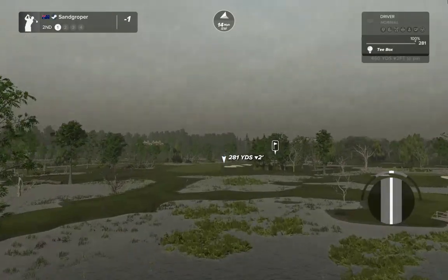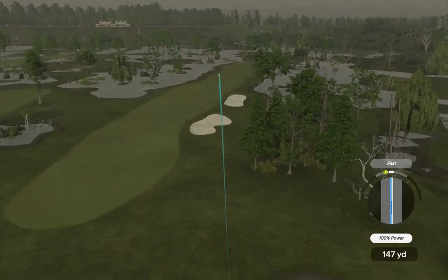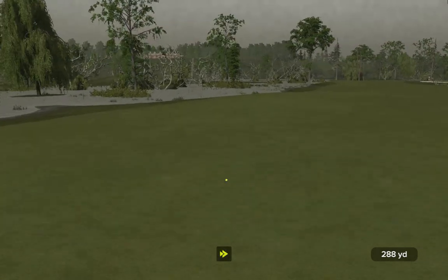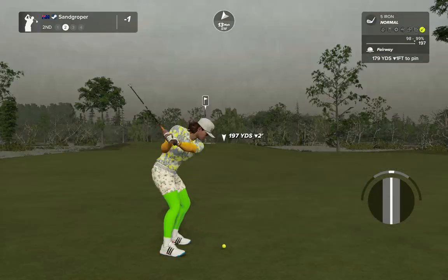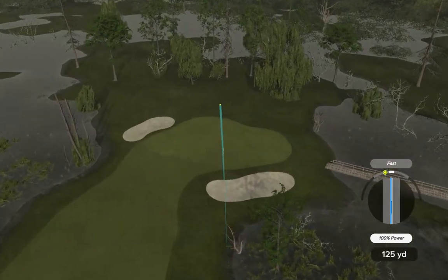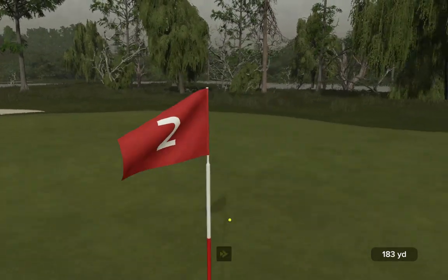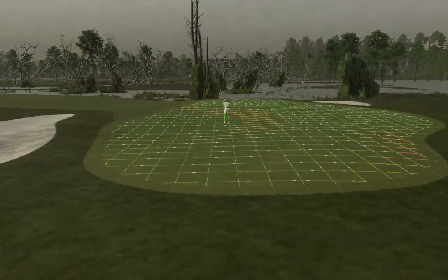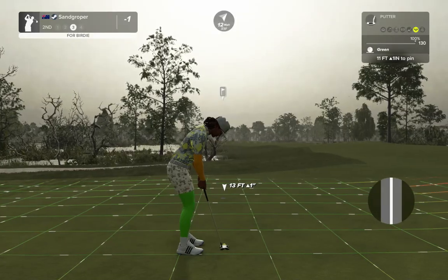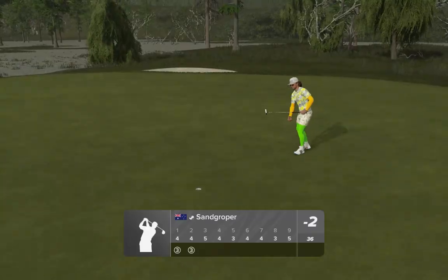14 mile an hour off the right - nasty. We're gonna have to aim out into the bog and bring it back. Look at those willows - 182 yards. Taking a little more club. Carry it, oh it's gonna be long - hit that bank! Yes, look at that beauty. We're sitting in a little hollow, give it a little tap, rolls in - second birdie in a row! Back to back, two under.